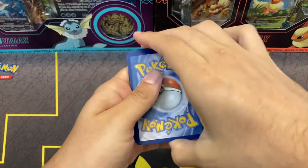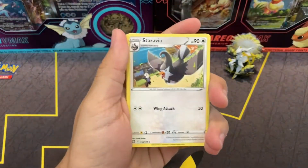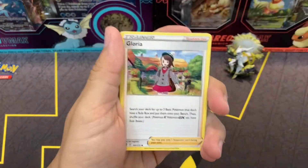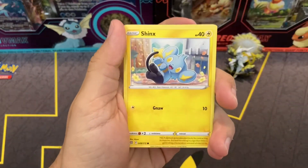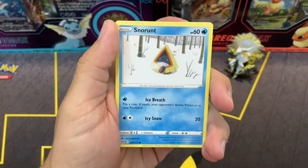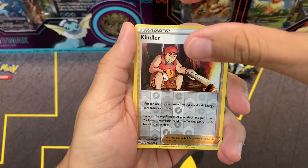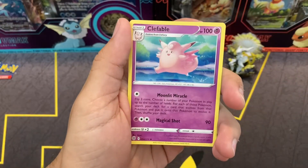I think it's going to be a Lightning Energy for the Lightning Blister. It's a Psychic Energy. For the Mystery Box: Monferno, Gloria, Shinx, Cubchoo, Druddigon, Nosepass — Nosepass only! Snorunt. We got a Reverse Holo Kindra. So no Character Rares. And on the back, Clefable Non-Holo.